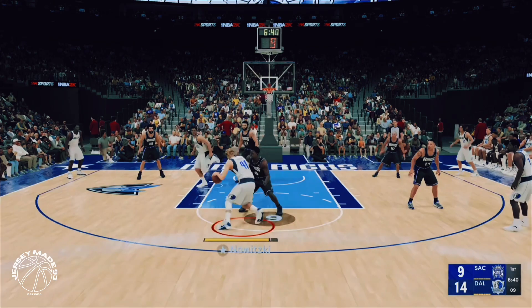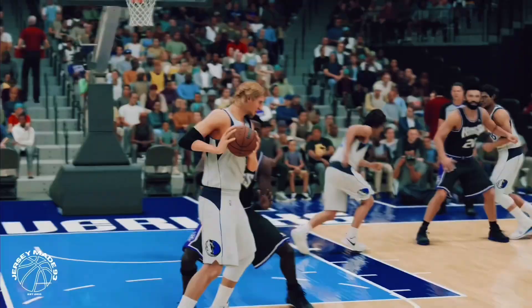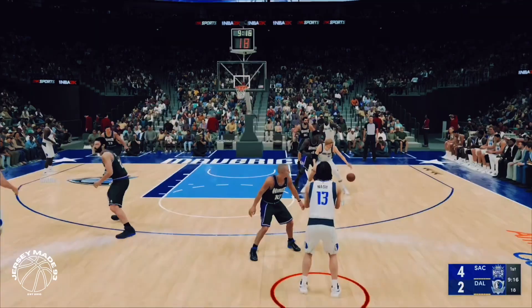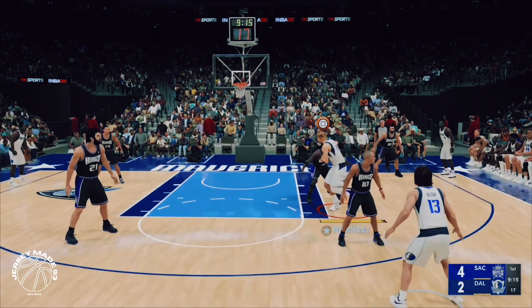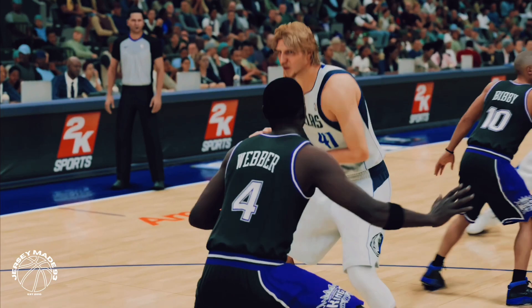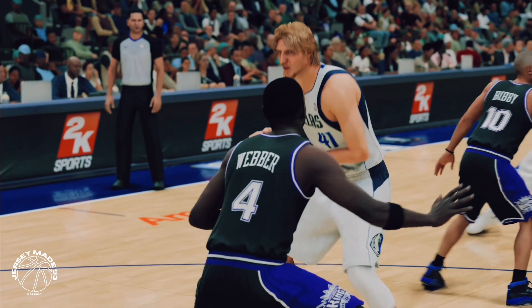This part of the video is really for anybody trying to make a Dirk-type build, or trying to use shot-creating bigs who aren't the quickest on the court or don't have a high dribble rating. This will show you some combos you could use — it doesn't have to be specifically his animations, but just a nice reference sheet. If you guys can please get this video to 100 likes and subscribe, that would really help the channel out and you'll get more content like this.